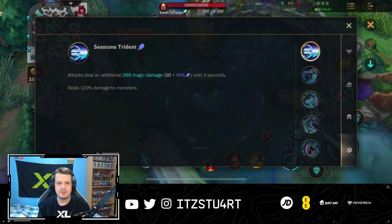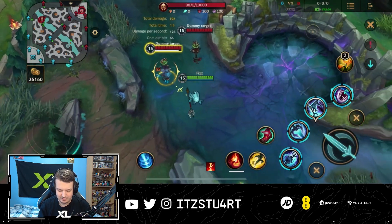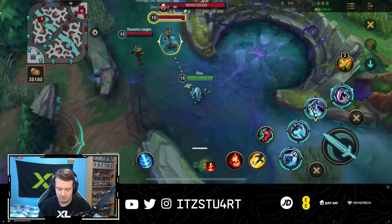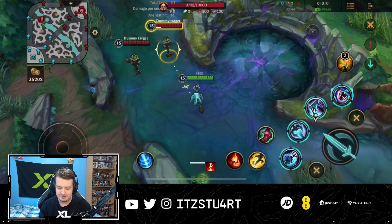Fizz's passive is Seastone Trident: attacks deal additional magic damage over three seconds, and it deals 120% damage to monsters — making Fizz viable in the jungle if you want to try it. The passive works with Infinity Orb as well, meaning that if enemy champions are low on health, the damage-over-time will also crit and deal additional damage.